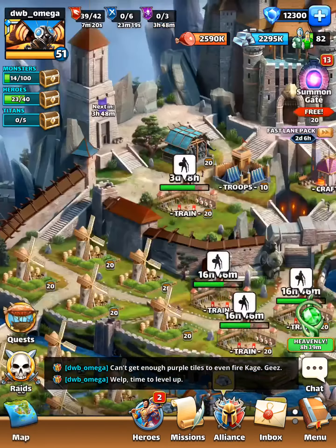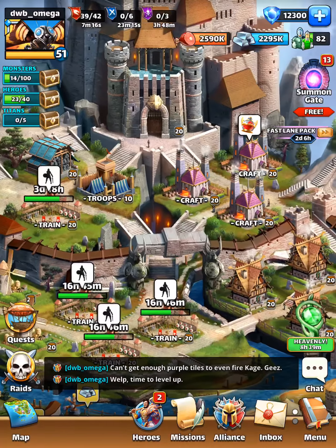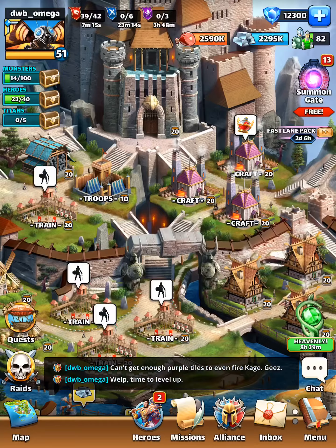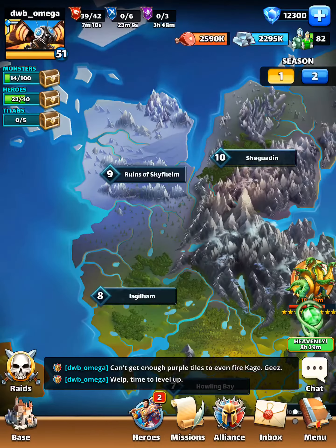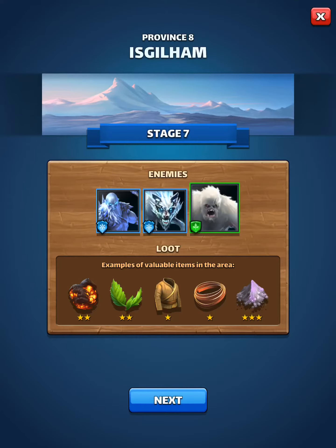Hey folks, just a quick tip here - this is going to be the fastest video ever. I'm about to level up, I need 600 points so really just an 87 would do it. But you can see I had a full world energy, I got 39 now. You can game the system by using loot coins.